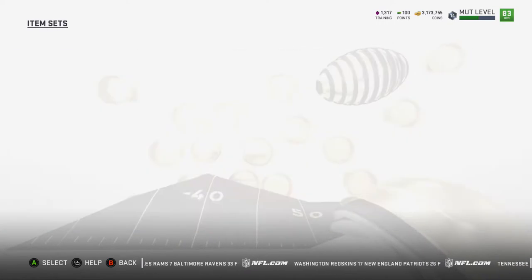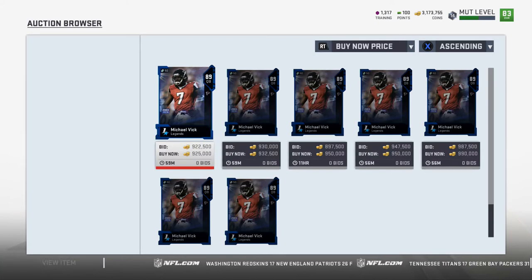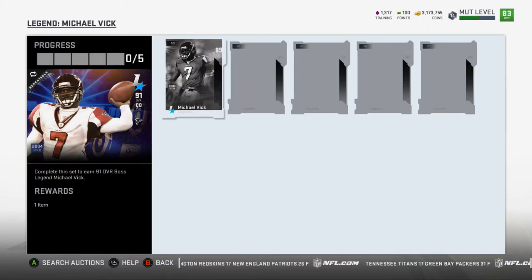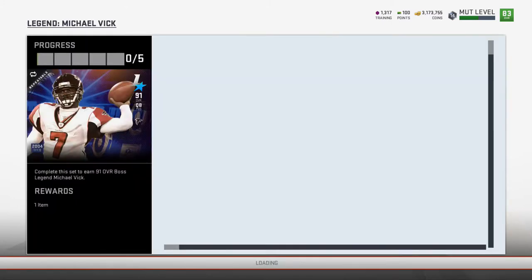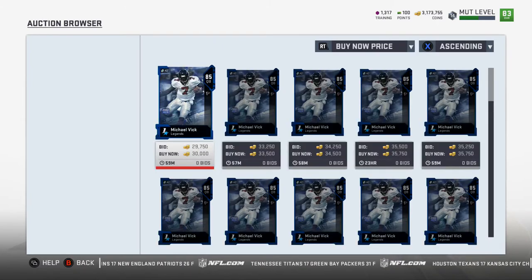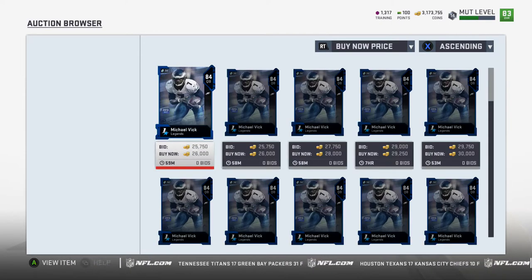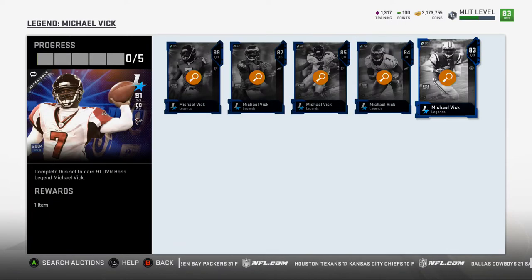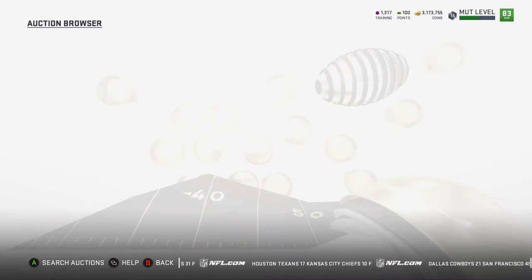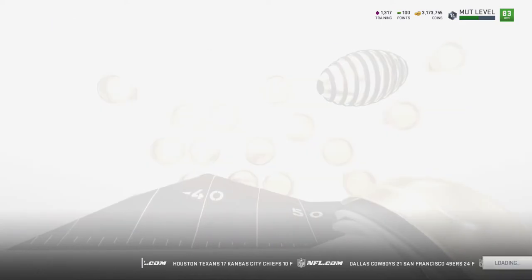I have the coins so we'll probably buy him, but let's take a look at the legend set. We also have Reggie White. There's an 89 overall — I would just buy the million coin one since it's only 200,000 coins more. There's an 87 overall Eagles Vick, a Jets Michael Vick at 85, 84 at 26,000, 83 at 18,000. Reggie White has an 89 overall — might be affordable. Let's take a look.